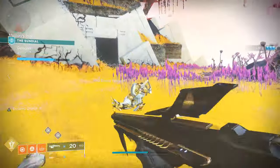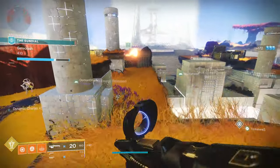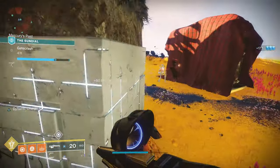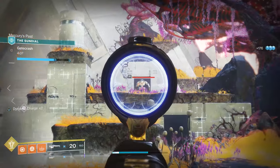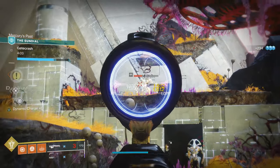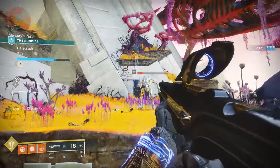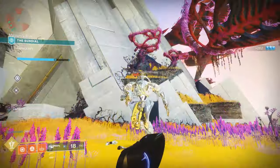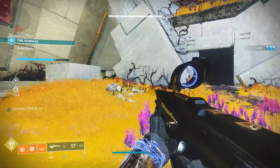The activity itself I think is pretty fun. It's basically like a natural evolution of the Menagerie — it's structured in a very similar manner. You and five other players head into this activity. You've got several different objectives and different bosses to take down. Every time you take down a boss and complete an objective, you move on to the next round until you reach the final round where you take on Nurul, a new Scion Flayer boss with some very familiar mechanics.